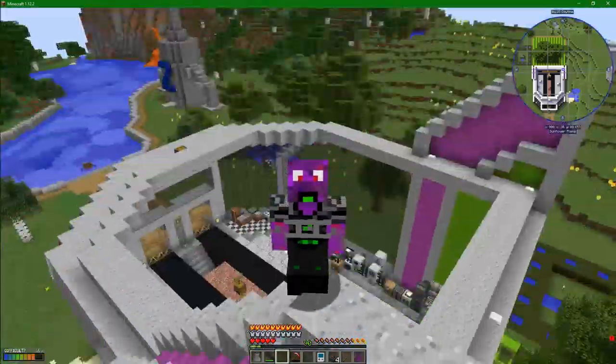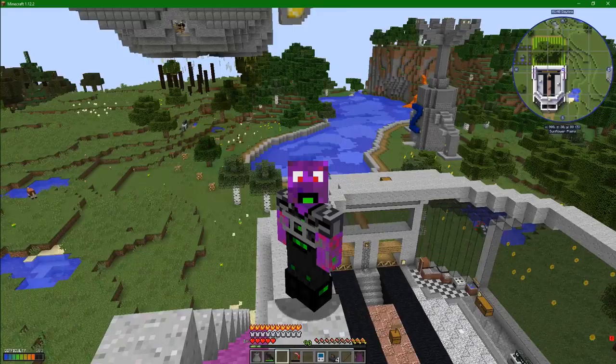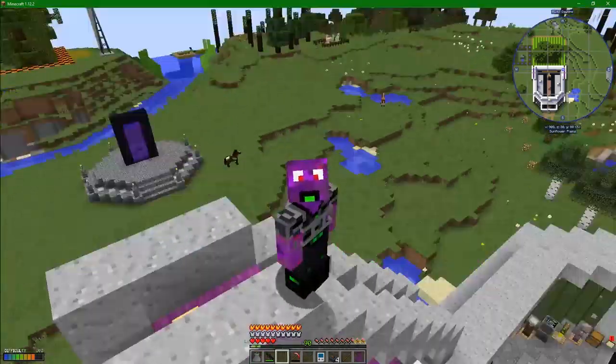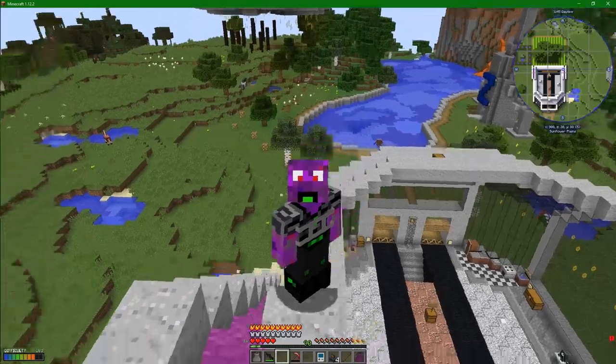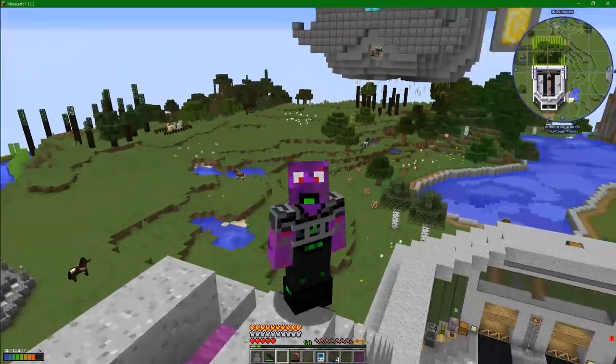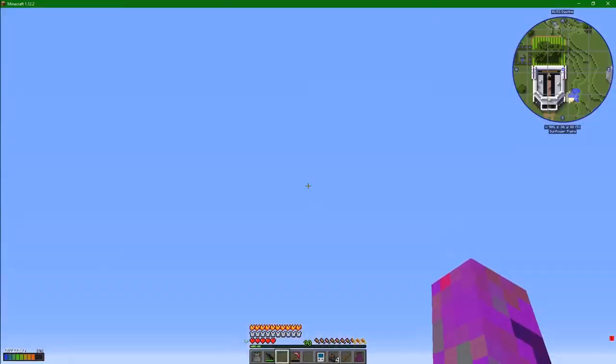Hey guys, welcome back to AtomSmashers! Today we're going to play with compact machines. We need to build ourselves a little area where we can play around with these miniaturization devices — make massive 16 by 16 by 16 block machines that will compact down to a single block. Oh, it's going to be amazing and glorious.